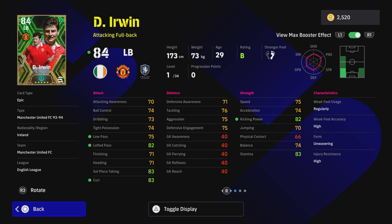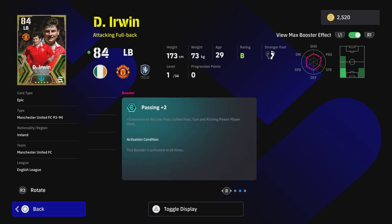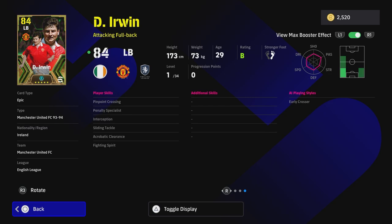The all-important curl is at 83 for crossing. They have nerfed crossing, so I do think that for Irwin to become truly meta it will need a gameplay update for crossing to come back strong. But I would love Irwin crossing the ball in to King Colyer when he comes back into the four.